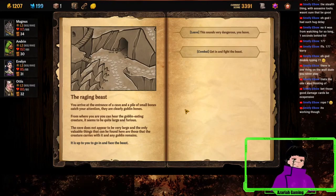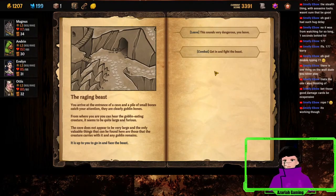The Raging Beast. You arrive at the entrance of a cave and a pile of small bones catches your attention — these are clearly goblin bones. From where you are, you can hear the goblin-eating creature; it seems to be quite large and furious. The cave does not appear to be very large — only valuable things here are those remains. Let's go fight.